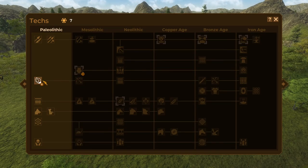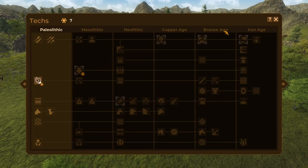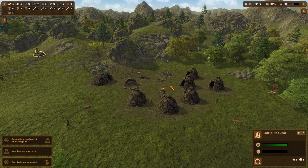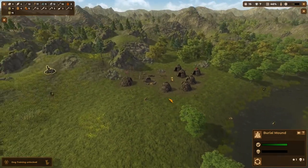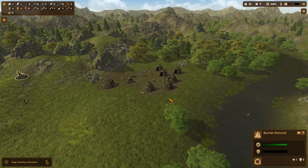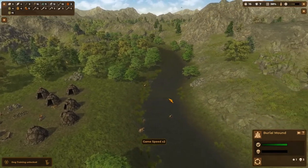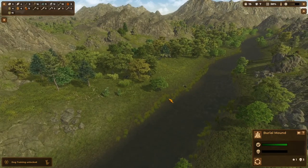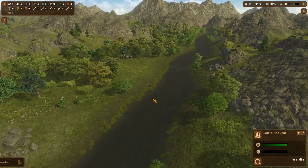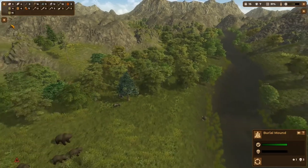I'm going to go with dog training next. Ranged weapons are good if there's an attack, but we can just overwhelm enemies with numbers this early in the game. I'd be surprised if we're getting a significant number of raiders at all, and cave lion and hyena attacks shouldn't be too worrisome at this stage.